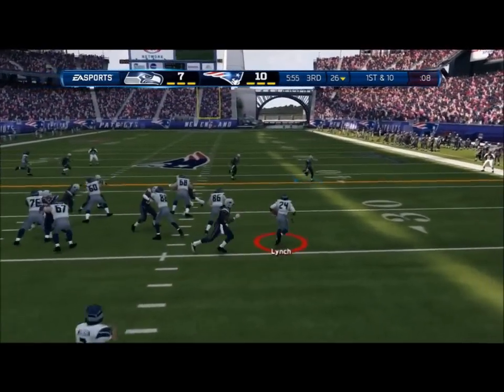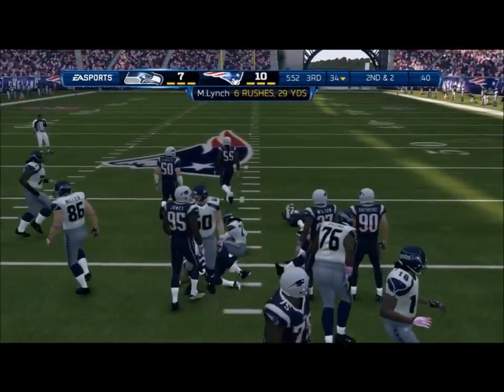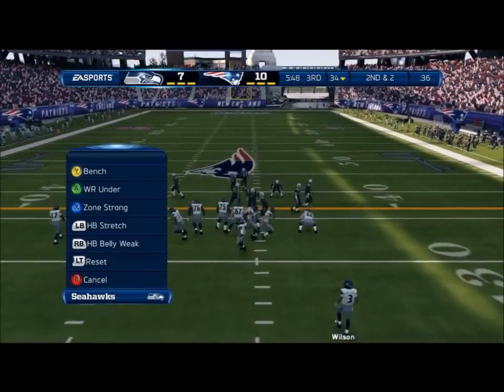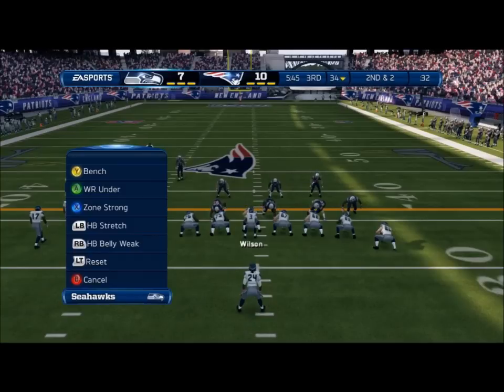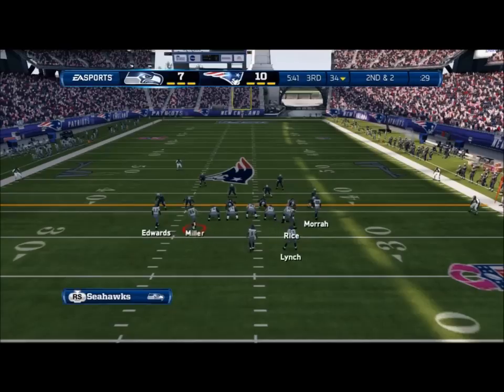First and ten. Here's the handoff to Marshawn Lane. They pounce on him there. That was a nice run off tackle. This is a bread and butter play in the NFL — it's about power running. Can your offensive tackle make the block to free up that running back so he has a chance to get into that secondary and make a nice run out of it?